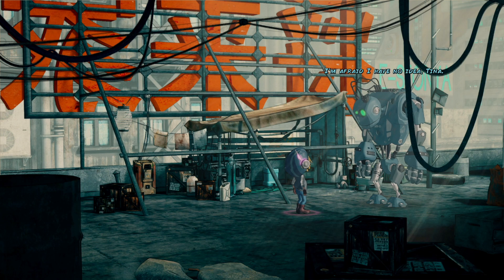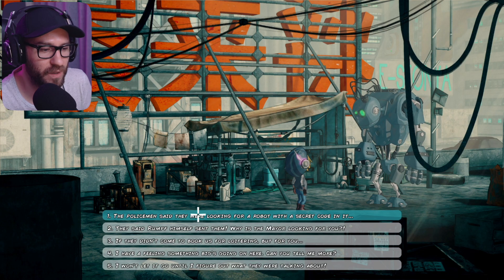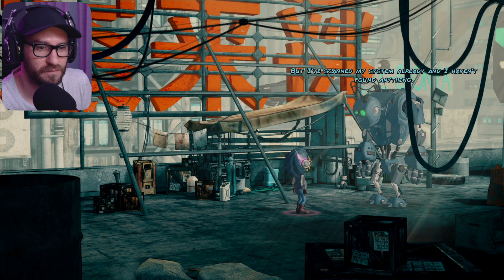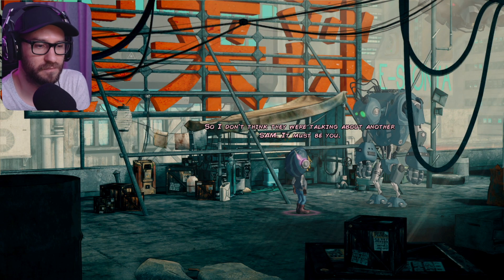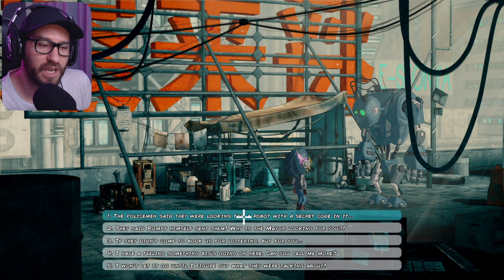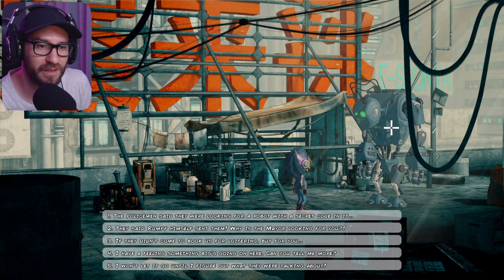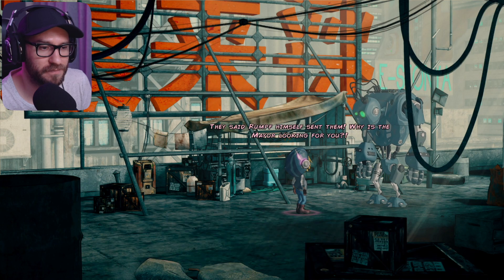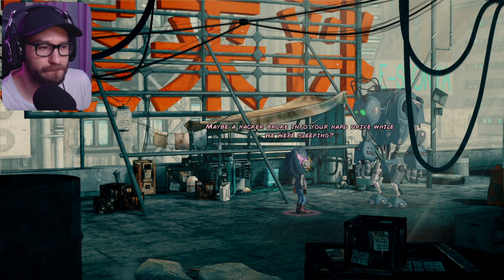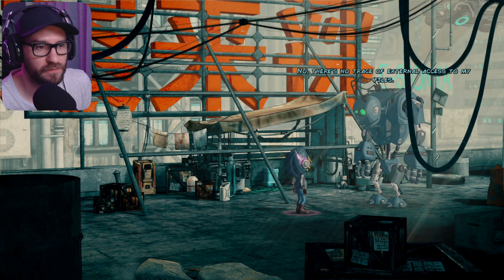'Sam, do you know what code they were talking about?' 'I'm afraid I have no idea, Tina.' The policeman said they were looking for a robot with a secret code in it — they said Rumpf himself sent them. 'Yes, there is a 98.8% probability that they were talking about me. But I've scanned my system already and I haven't found anything.' 'I think Mr. Rumpf is pretty dumb, but he has his eyes everywhere — it must be you.' 'Correct. But you don't know what they were talking about?' 'I'm afraid not.' I'm pretty sure the code may not be inside his system but instead written somewhere inside the robot. 'Why is the mayor looking for you?' 'Rumpf won't send his private goons for minor crimes — I really cannot tell what could be hidden inside me that is so important.' 'Maybe a hacker broke into your hard drive?' 'No, there's no trace of external access to my files.'